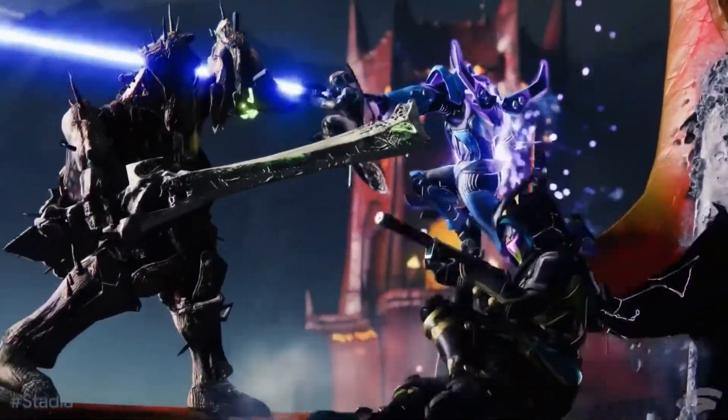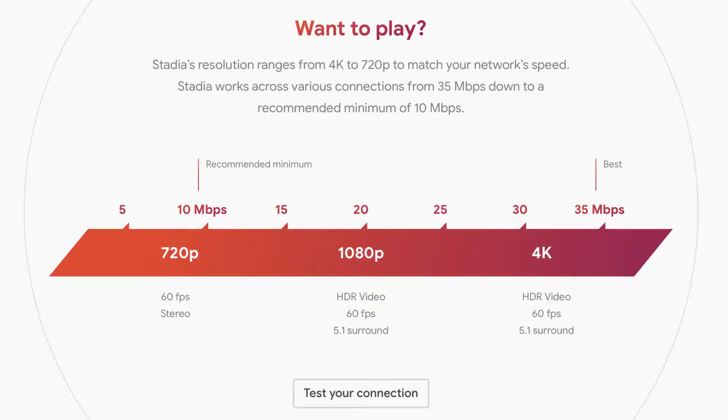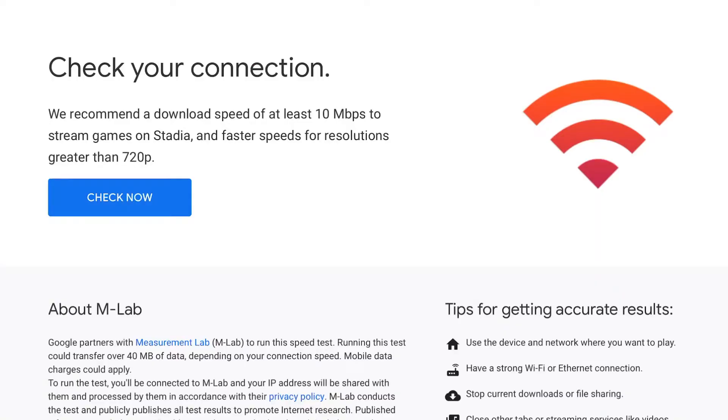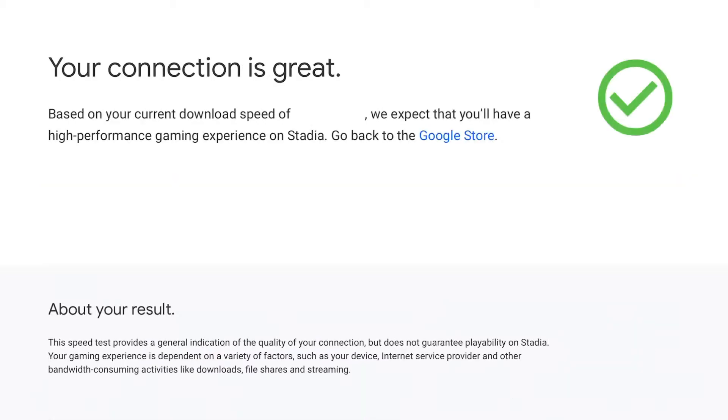I'll be happy to go over to 1080p 60 in 2020. I'll be able to use the free service Stadia Base for all the games I've purchased. I won't be able to play the games I had free with the Stadia Pro subscription — a bit like the way Games for Gold works on Xbox — but if I love a game I'll buy it.